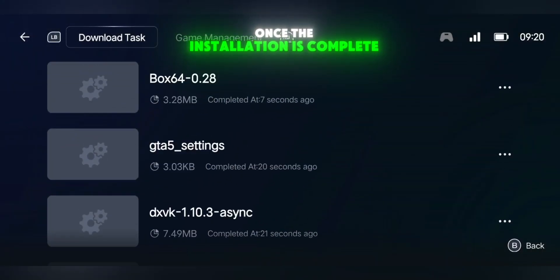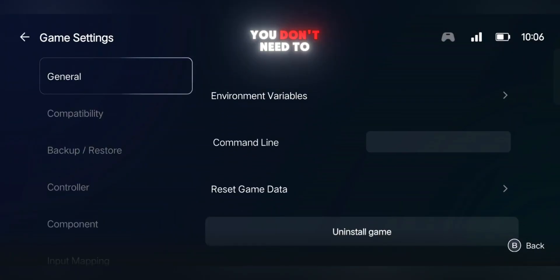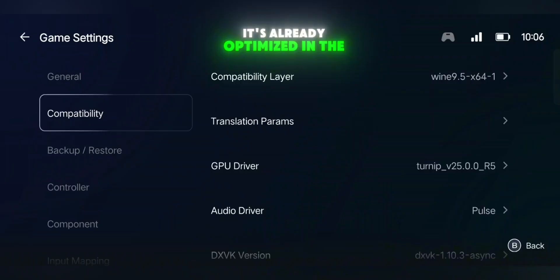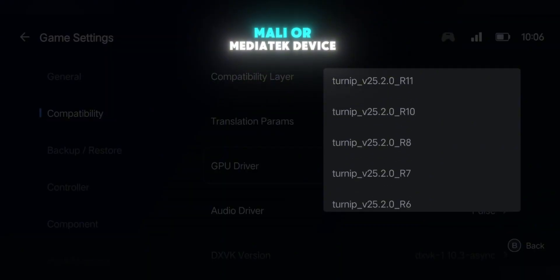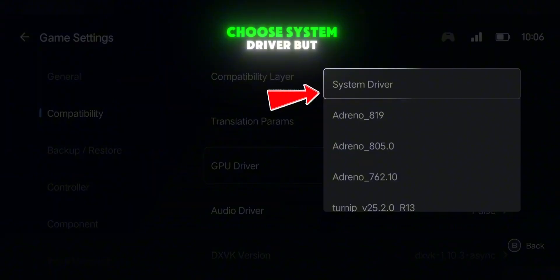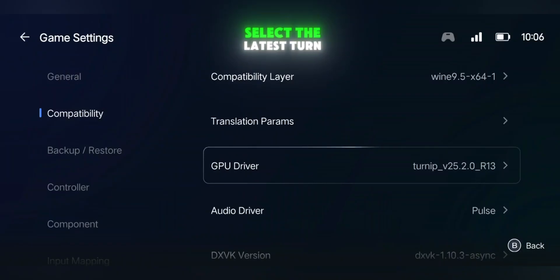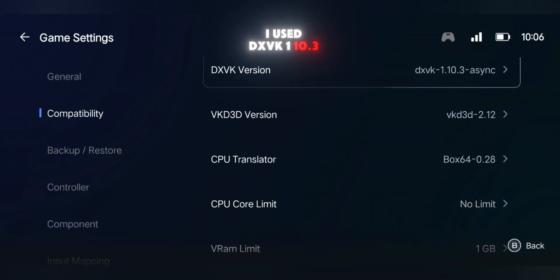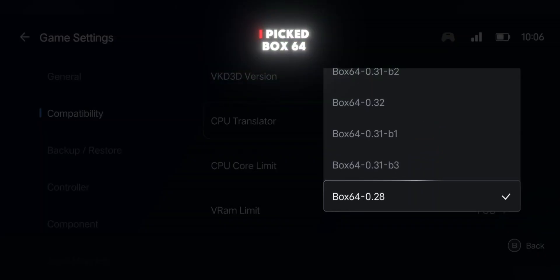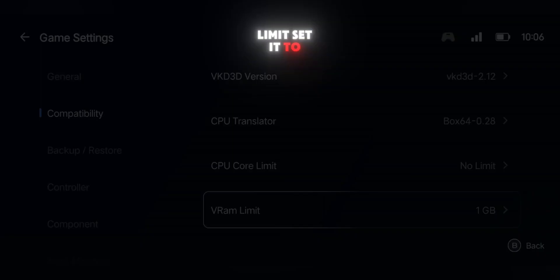Once the installation is complete, go back to the game and tap on the three dots to open game settings. In the General Settings, you don't need to touch anything — it's already optimized. In the Compatibility Settings, here's what I recommend: if you're using a Mali or MediaTek device, choose System Driver; but if you're using a Snapdragon device like me, select the latest Turnip Driver. For the DXVK version, I used DXVK 1.10.3 Async. For CPU Translator, I picked Box64 version 0.28, and for VRAM Limit, set it to 1GB.